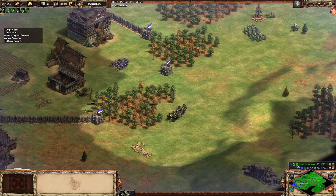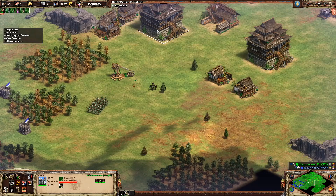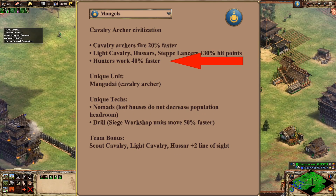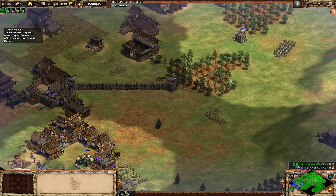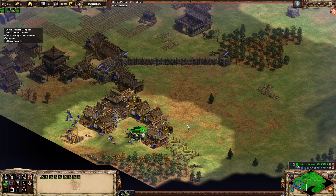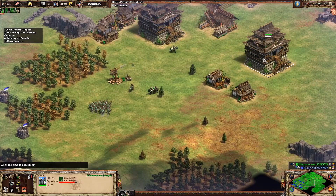It's no mystery that the Mongols can advance to the feudal age very quickly — they're quite notorious for doing so. By using their civ bonus of gathering hunt 40% faster, Mongol players are almost expected to hit you early with scouts on land maps. The question has always been how early. As far as the meta goes, you'll usually see around 18 or 19 pop scout rush builds from Mongols on ladder, but this build will push that to the limit and we'll be hitting our opponent at 16 pop.